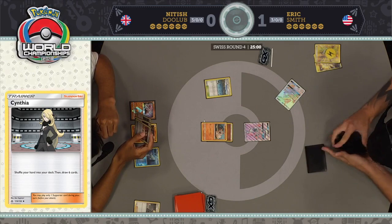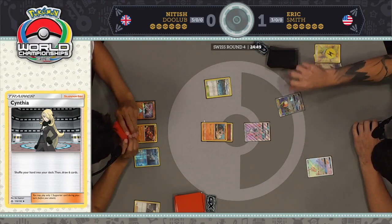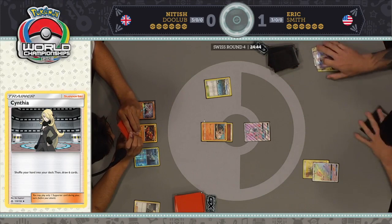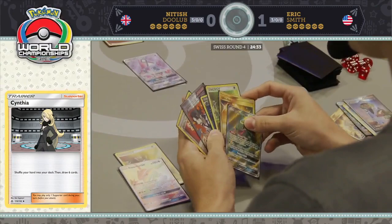And there we do see the first Stormy Winds — oh, gets rid of a Rayquaza right away. That is what can happen. That's why you need to play plenty of recovery cards in these decks. We do see Super Rod, Rescue Stretcher, Pal Pad, all being played in this deck. It wasn't even just one Rayquaza — it was one Rayquaza and then two other relevant cards you're going to want to see throughout the remainder of the match. Sometimes it can backfire.